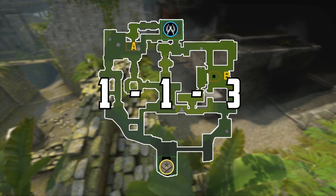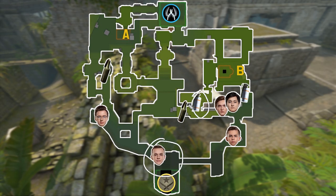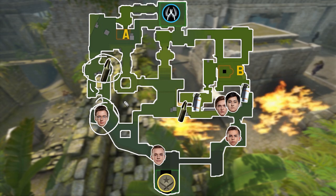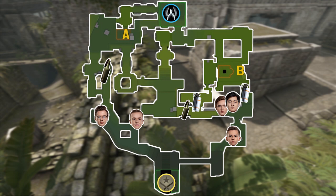Gambit will come and play a 1-1-3 at the start of the round. Intens is going to smoke off secret and molly xbox/window to prevent CT players from pushing from mid into xbox down into B. Meanwhile, Axel goes towards outside A, mollies A main, and holds for any pushes. Hobbit, Nathany, and Shiro will prevent any pushes from B — Hobbit will throw a smoke or molly into ramp. When Intens' molly goes out on xbox, Nathany will re-molly it. The default goal is to get map control and make sure no one pushes. Nathany will then make the call to hit A or B.